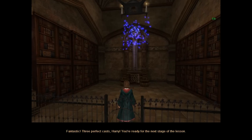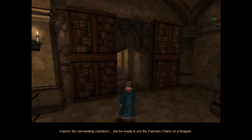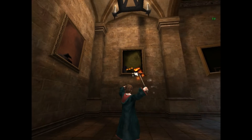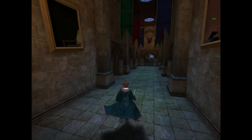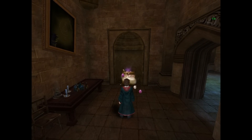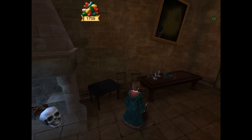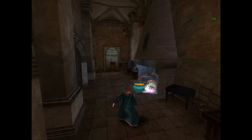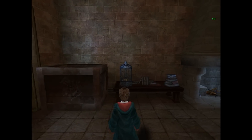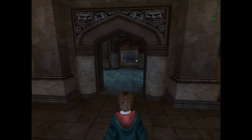Three perfect casts, Harry — you're ready for the next stage of the lesson. Explore the surrounding chambers and be ready to use the Patronus charm on a Boggart. So there is a little exploring I can do and find some sweets and goodies, but there are no secret areas while taking this lesson, and we'll get one card as a reward for successfully casting the spell against the Boggarts. Make sure to cast Depulso whenever you see skulls in this game, no matter where they are.